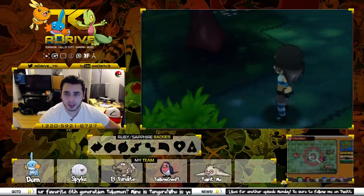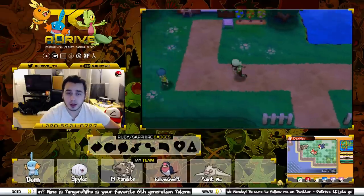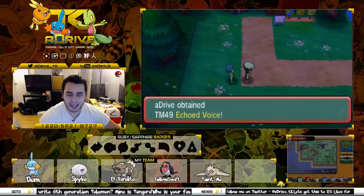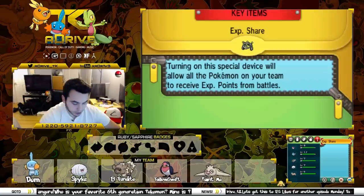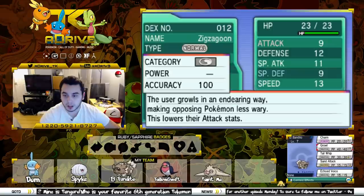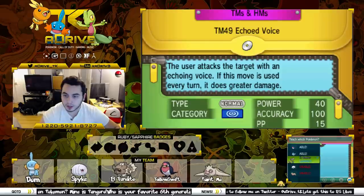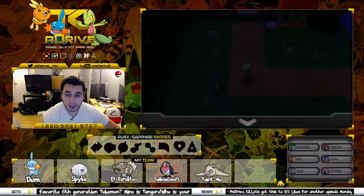'That kid sure has some promise as a trainer,' I'd say. Zinnia. Alright, talk to me baby — Echoed Voice! Nice, so that's what I was hoping for. This route is actually a continuation of the route we were on before, so we are not going to catch any Pokemon. But I will teach Echoed Voice to Zigzagoon — El Bandito — and Taloswift. So Taloswift is going to be singing all day and all night. Let's get rid of Growl because Charm is actually better than Growl. Echoed Voice is actually a pretty good move, surprisingly.